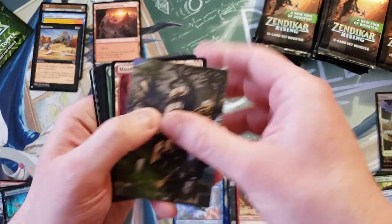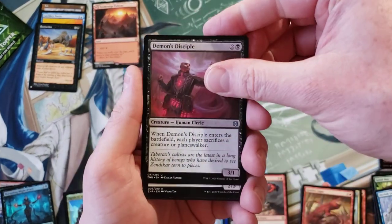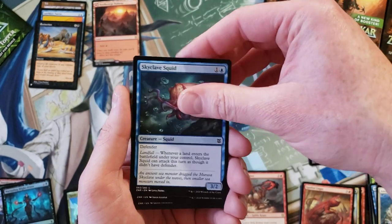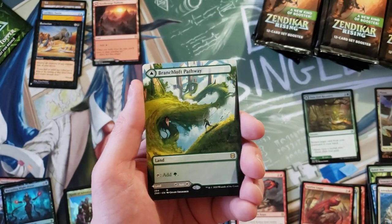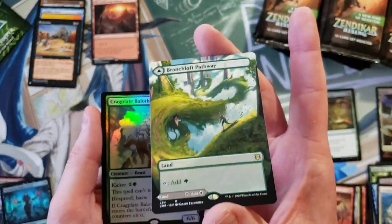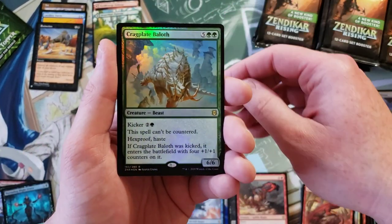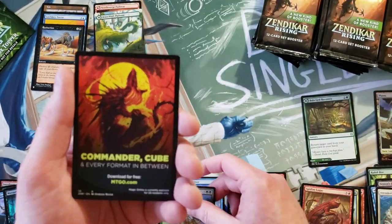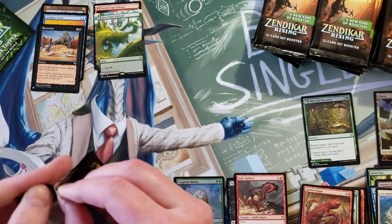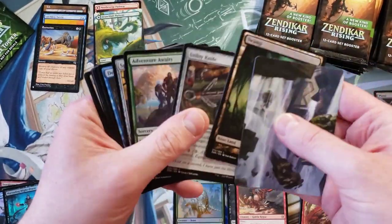This is going extremely poorly. Demon's Disciple, Balagued. Back to the commons again, and our first extended art pathway — Branch Loft into Boulder Loft. That's cool. And a foil, darn it — Crag Plate. Not the rare foil you are hoping to hit at all.